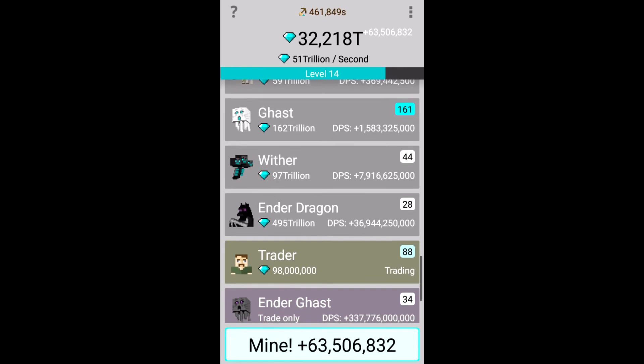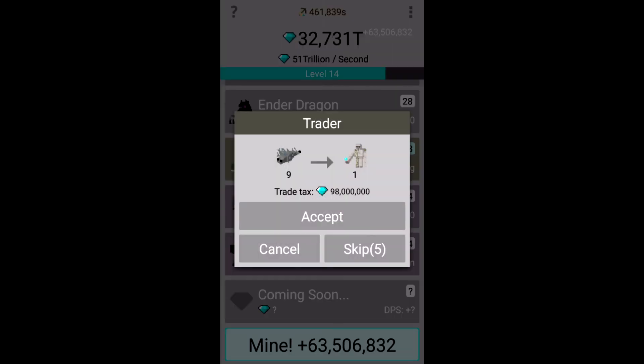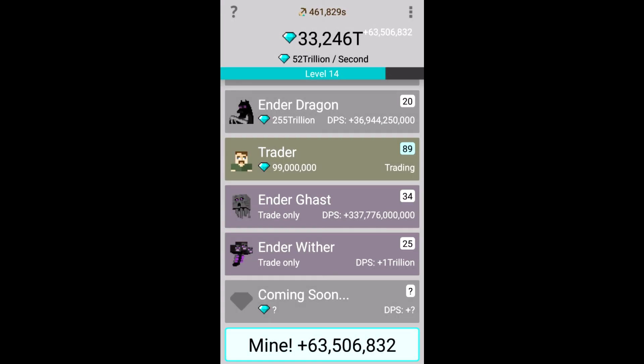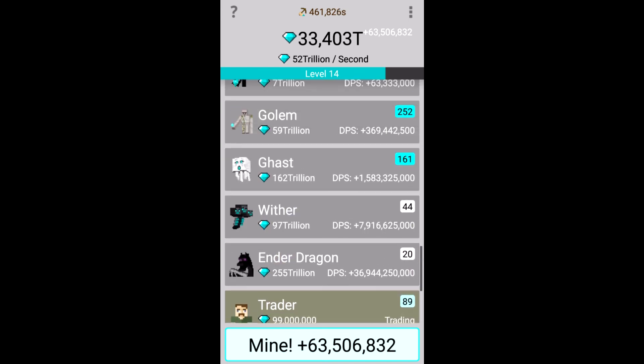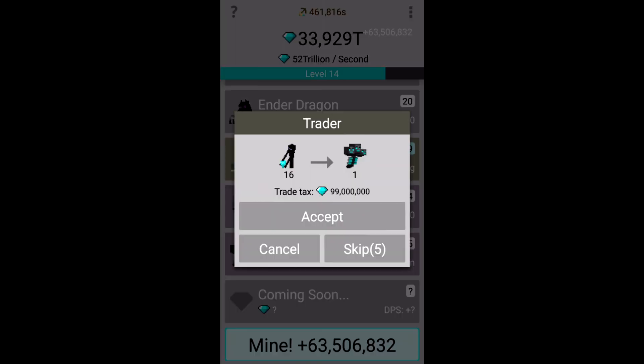The Ender Ghast and Ender Wither you can get from trading. And you can skip stuff if you don't want it, though you only have 5 skips. Oh look, there's the Ender Wither. So if I accept, I lose whatever it was that I traded and I get that. You can only get the Ender Ghast and Ender Wither through trading. So if I press it again I'd skip - because I just want the Ender stuff. Oh there isn't any, and everyone else skips so I have to accept this - I have either that or no more trading.